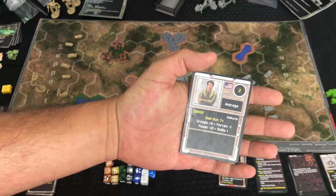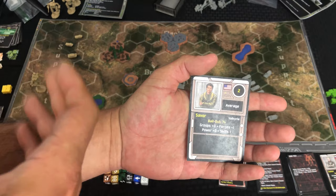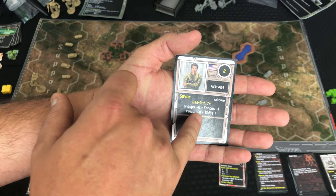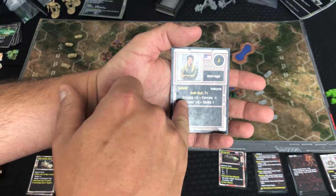Both of these mechs have a pilot included with them in the scenario. As an example, this is the American pilot — it shows the amount of supplies, their skill level which can increase in a campaign, and a bailout number so you can roll to bail out and save the pilot if the mech is destroyed. The numbers down here apply mostly to the campaign — you can have an increased power level for the mech you're in, and skills can come into play.